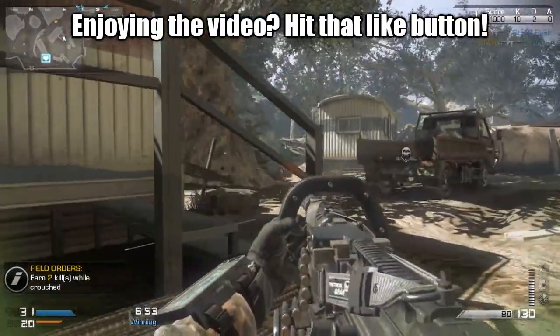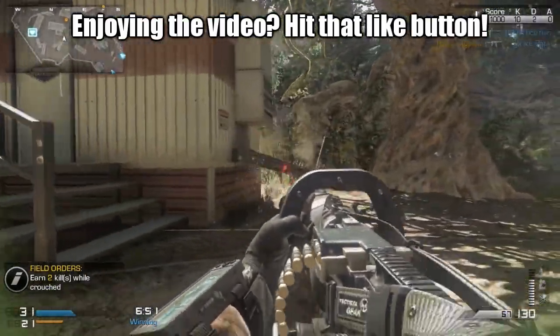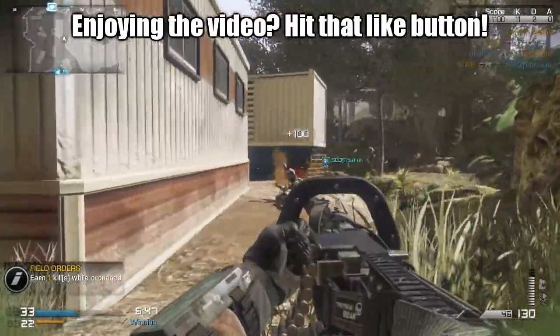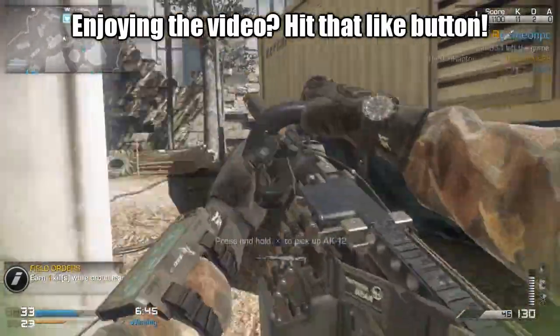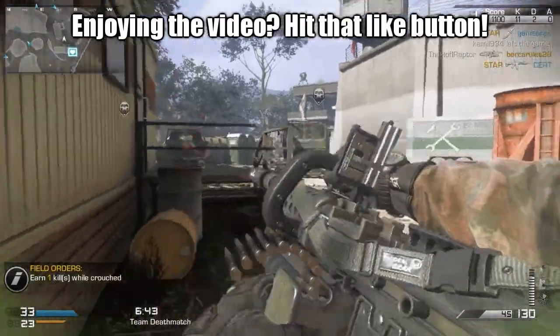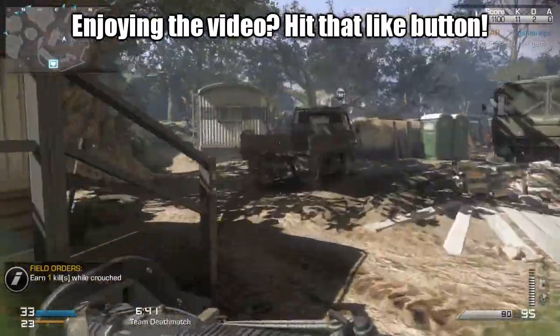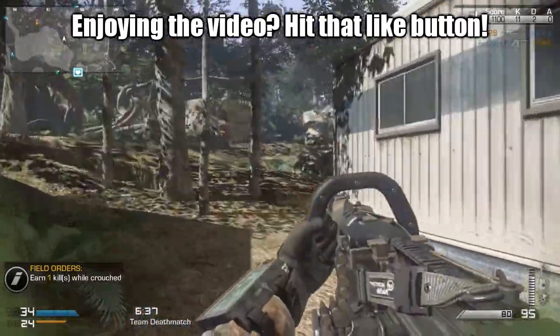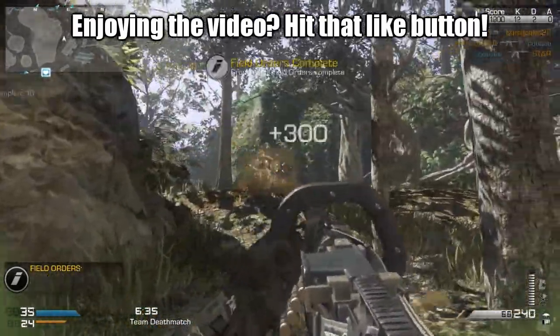Just run around the map crouched — come on, come on. There's one kill while crouched, just need one more. The other thing I would like some feedback on, guys, if you would be so kind — should I do a face cam with this as well, like I did with my first game on Ghosts?